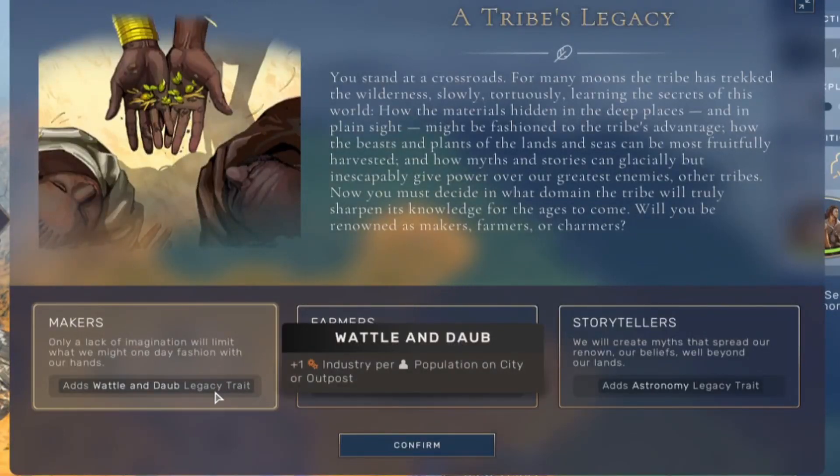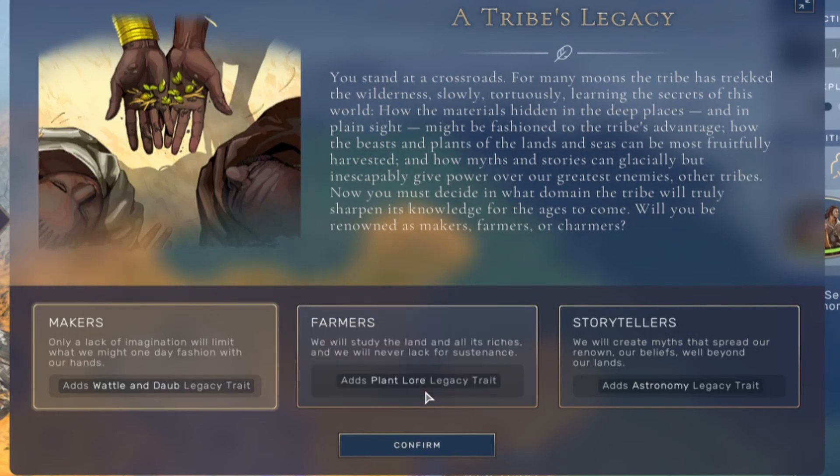One bonus is plus one industry for each population in a city or outpost, then there's one for food, and then there's also one for science. This will carry over as your Neolithic legacy trait.